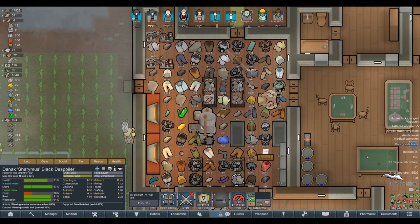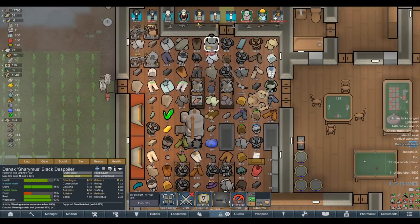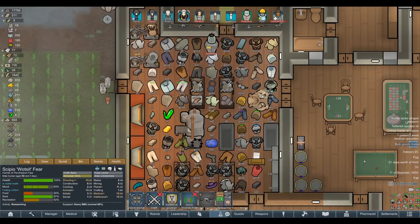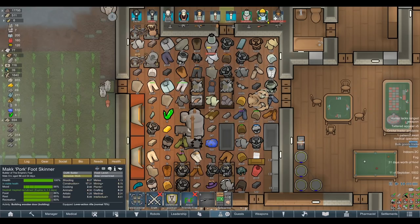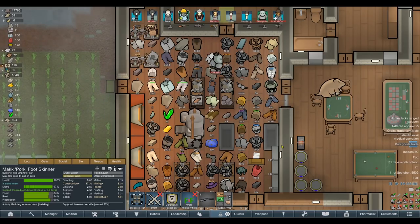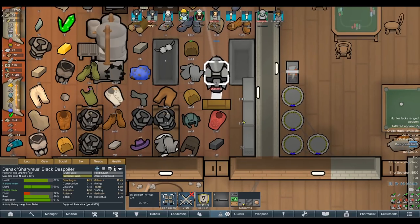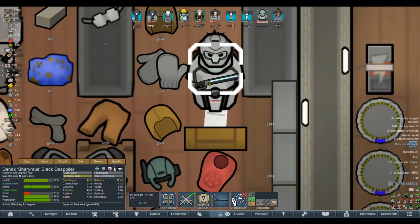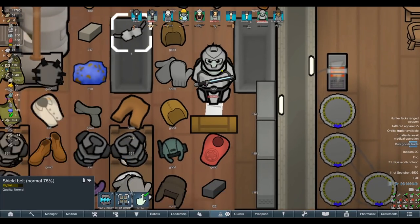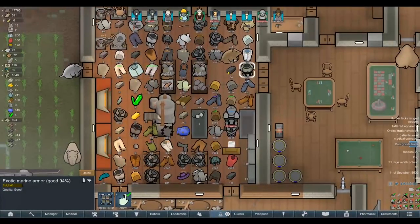Let's give Sharamus the armor that makes him a melee character worth keeping on the front lines. We've got the shield belt equipped and a full marine helmet for him too. We've got a load of recon armor to dish out. Rose as our doctor definitely deserves a set of recon armor. Pork with 17.31 construction - I'll give Pork and Rose the couple of sets of recon armor. We'll finish by giving Sharamus the pain stick too - he's gonna lay down some serious pain.